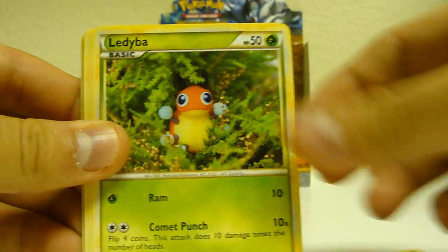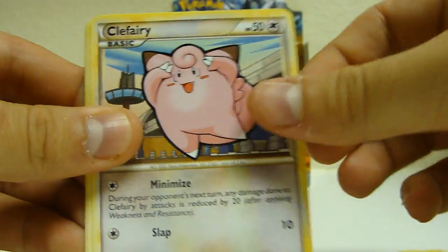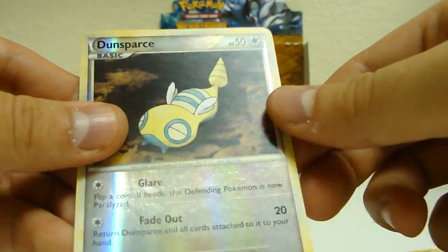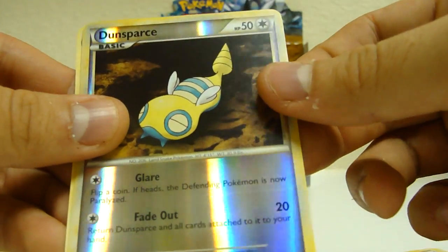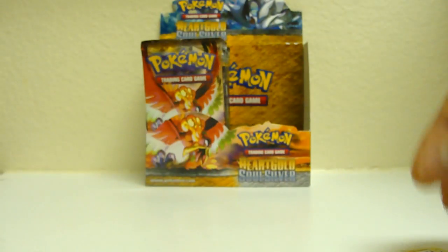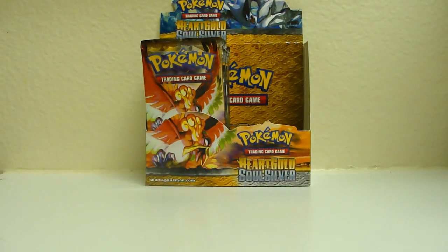Exeggcute, Magikarp, Ledyba, Hoppip, Clefairy, Bayleef — nice — Quilava, Fisherman, Dunsparce, uncommon, and Sandslash. Nice. Sandslash was a rare.